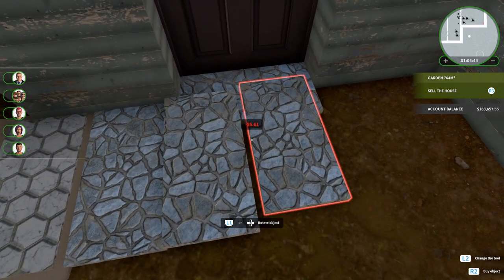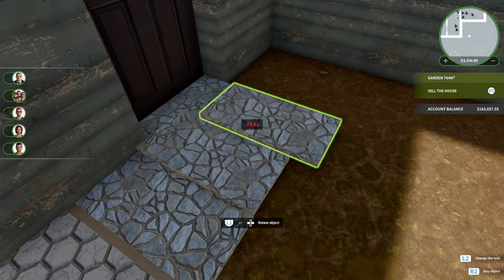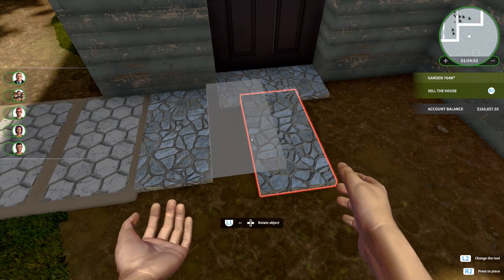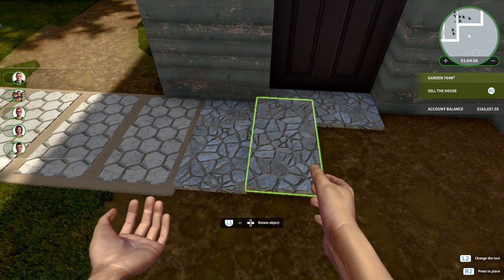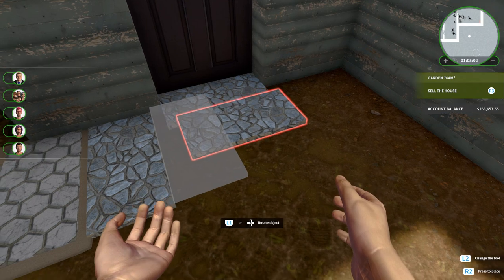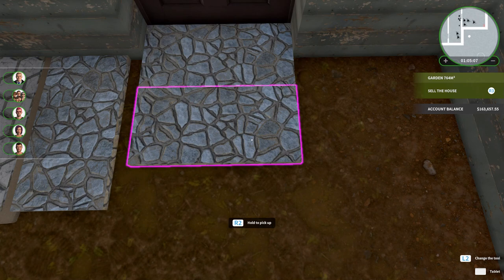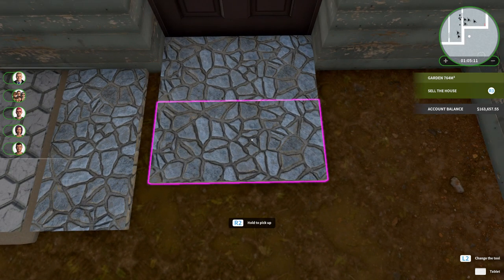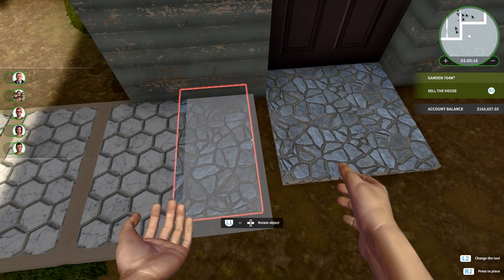Oh, nope — that created a step! Yeah, it didn't work. Almost like it... I would try doing it again. We got problems here, guys — that might not work. It's a shame. I'll have to figure out another way to do it. It seems a little bit forgiving but yeah, if you have a little bit of overlap it seems okay.